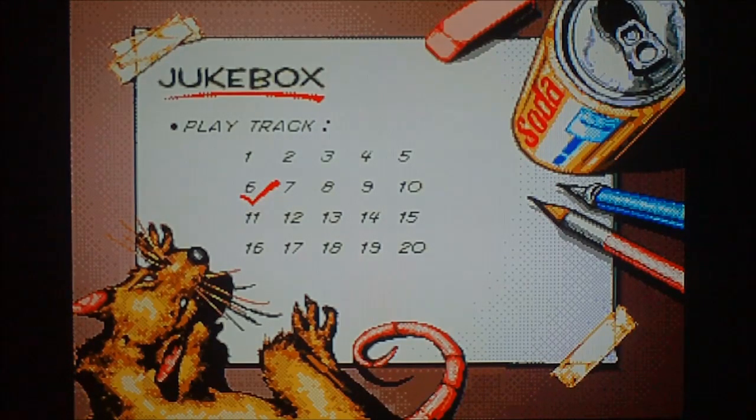So if you want to go to the last level right away, highlight the 6 and press the C button. And like everything else with the infinite health code and stage select, when you highlight a number, you must press C.